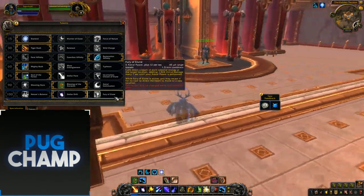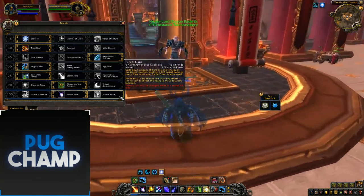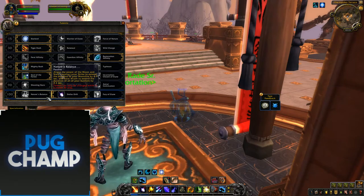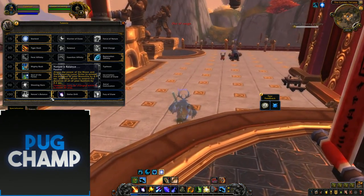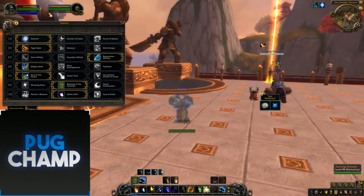The bottom talent row is all the same really. Fury of Elune is not good at all because it just uses so much Astral Power for no reason. Nature's Balance you don't really want either because you should be refreshing your dots all the time. So it's just Stellar Drift again, and of course it allows you to cast while moving — it's just really efficient.